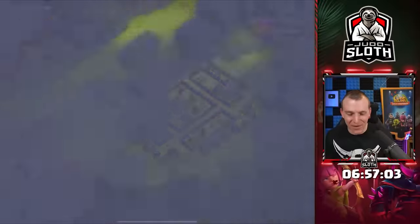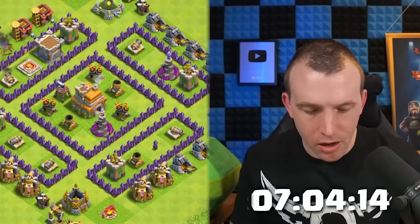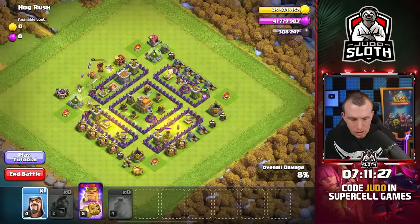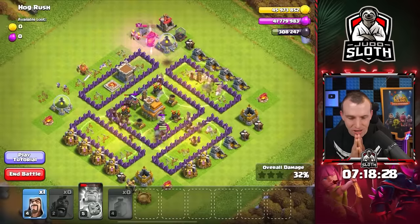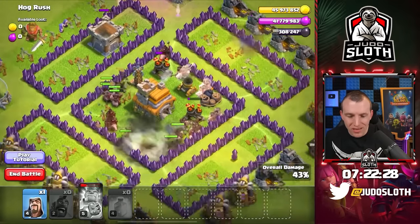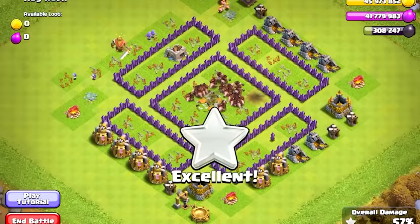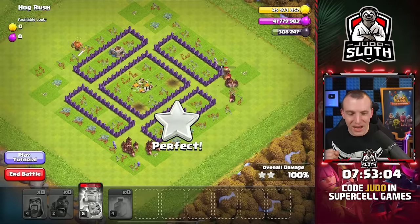One barbarian king to the left-hand side - it always makes me laugh when it has one barbarian king. Let's take down that king and spread the hog riders around the base. The wizards taking the clan castle will be helpful because after the hog riders take the town hall down, they should split in different directions. The wizards taking that clan castle worked brilliantly with the hog riders going everywhere - exactly what we need for a fast time. It is funny to compare to the tutorial because that was way faster.